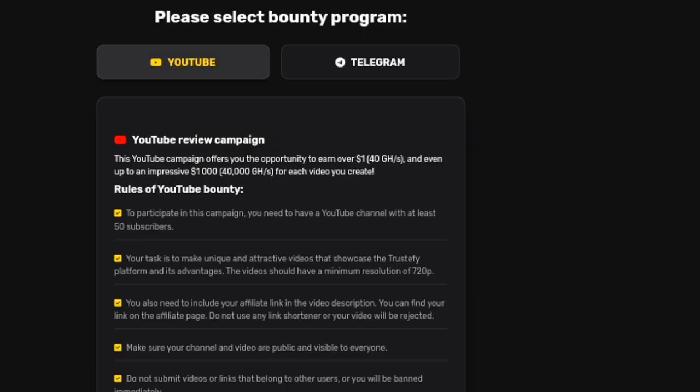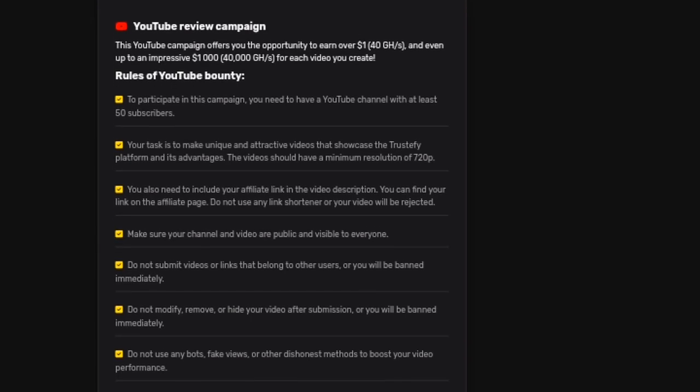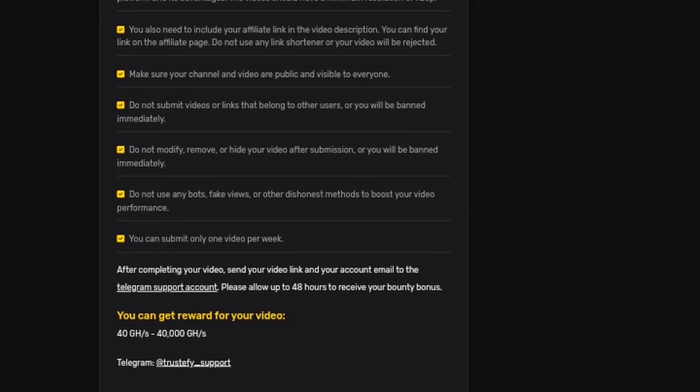Bounty Program Feature: Promote Trustify on YouTube or Telegram and earn rewards. This campaign gives you the opportunity to earn over $1,40 gigahash per second, and up to $1,000 — 40,000 gigahash per second — for every video you create.